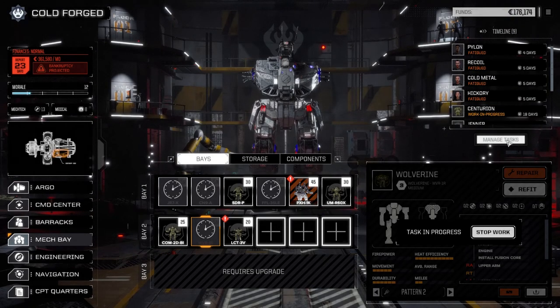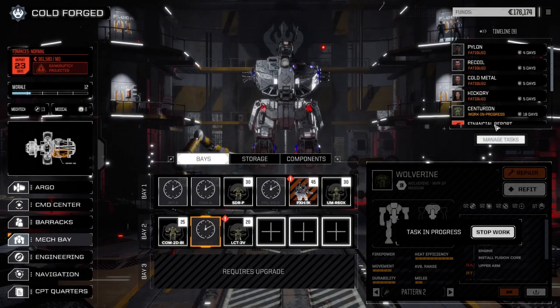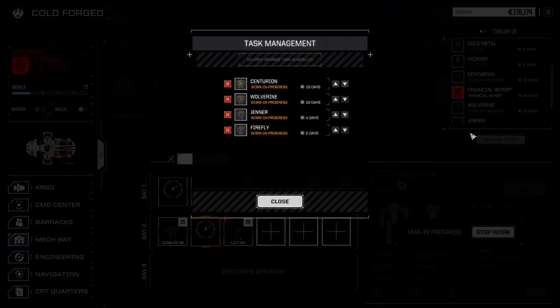Let's manage our tasks. We've got two mechs at 19 days, so 23 days total - that's going to take us right to the financial report. We're going to need cash if we go this route. We want to generate the Firefly back before the Wolverine, otherwise we're selling stuff. So let's bring the Wolverine into the next month.